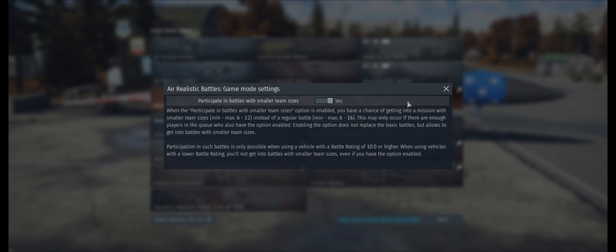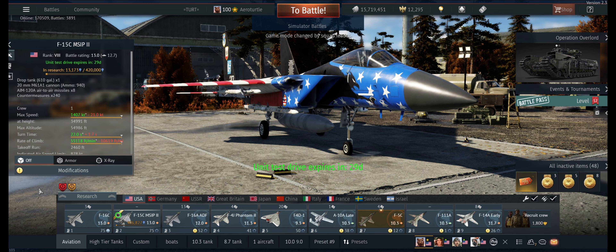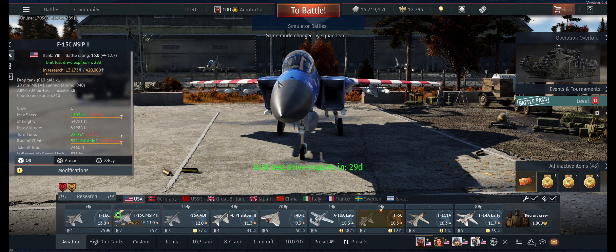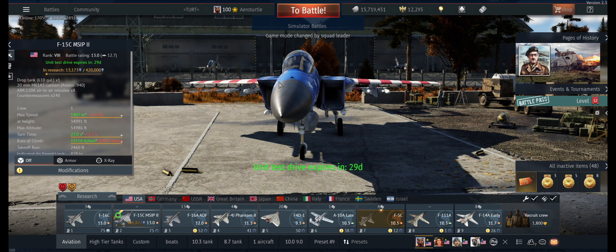For RB, if you want to select this I suggest turning it on — it makes matches less cluttered. 12v12 or 6v6 is pretty cool, although 6v6 is extremely rare. Tell me what you guys think in the comments: do you believe smaller matches are better, bigger matches are better, or should they make bigger maps with the same amount of players?